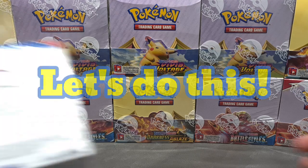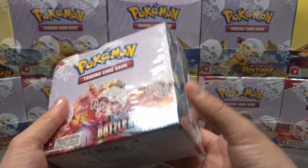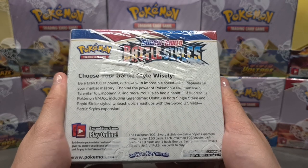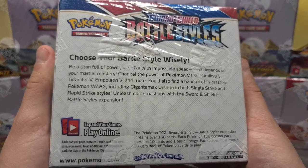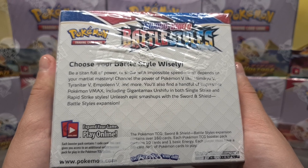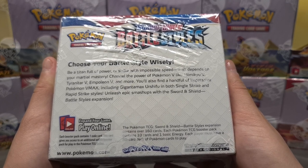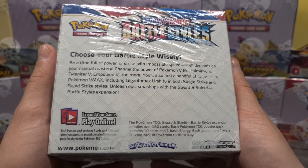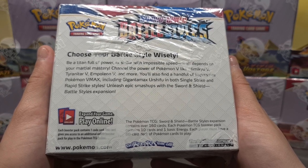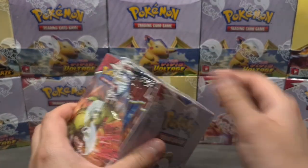Without further ado, let's get right to it and hopefully we'll pull something really good today. Here we are — take a good look at this beautiful piece of collectible: the Pokemon Battle Styles booster box. It says here: 'Choose your battle style wisely — be a titan full of power or strike with impossible speed. Channel the power of Pokemon V like Mimikyu V, Tyranitar V, Empoleon V and more, plus Pokemon VMAX including Gigantamax Urshifu in both single strike and rapid strike styles.'